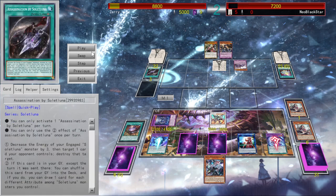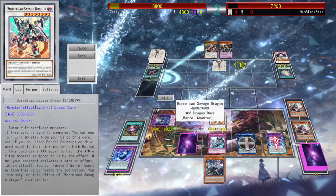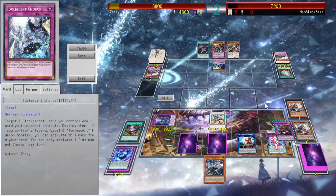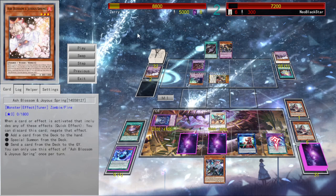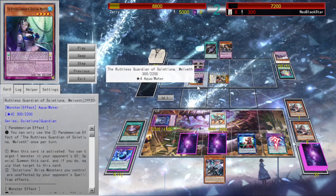He then tries to steal my Savage Dragon, but I just Sephra-wore it, resetting this, so I have it back for next turn. Then he goes to set my graveyard up, and this is where his stuff becomes interesting because he had the field spell, which lets him activate traps the turn they're set, and can also target a monster and increase the engaged monster's energy by its level.